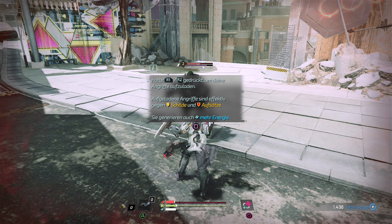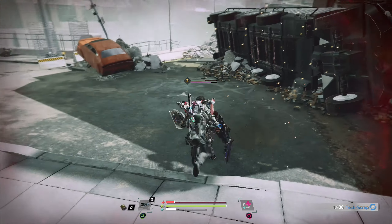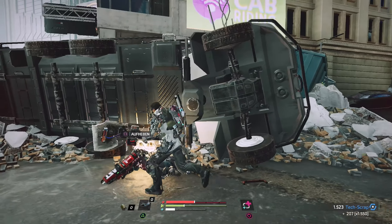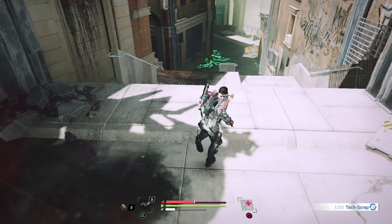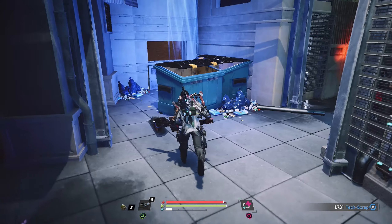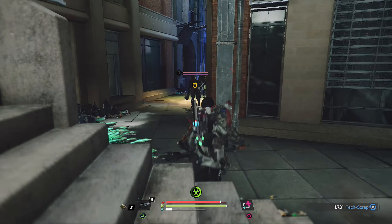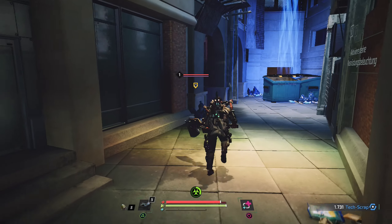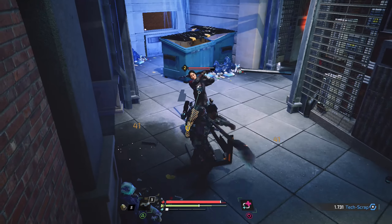Ach du Scheiße, das stinkt sauer. Ich hab andere Drohnen, aber keine Munition. Halte R2 und steuere schräg, um deine Angriffe aufzuladen. Aufgeladene Angriffe - guck mal einer an, so läuft also der Hase. Das hätte man mir auch früher sagen können. Jetzt weiß ich, wie ich die Schilde da hinten von dem einen Idioten durchbreche.